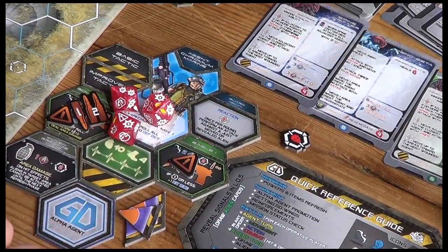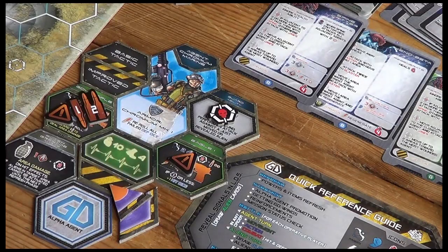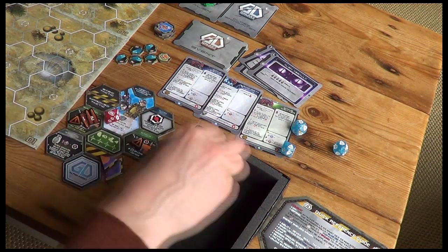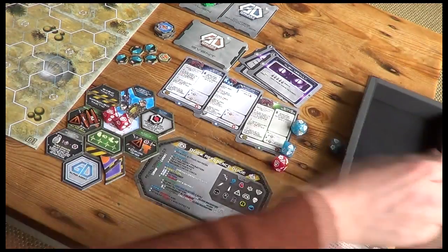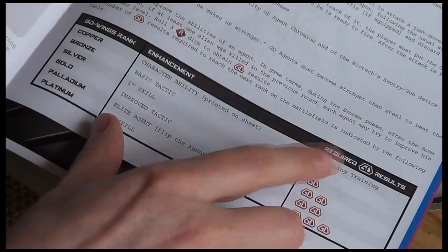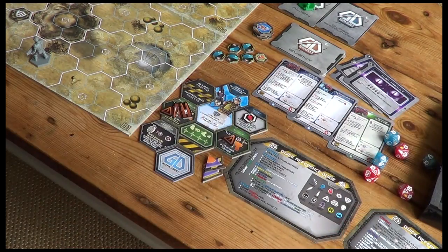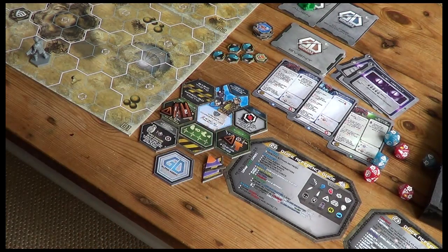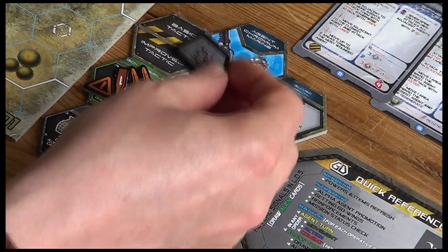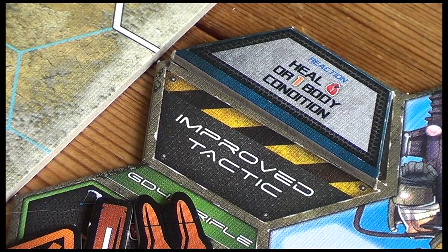We're starting a new turn. I got an alien artifact last time so I get to try an upgrade. Looking for a GD - yes, we got two galaxy defenders! We've gone up a rank. We only needed one to go up to the bronze rank; we can't go up two levels in one go, so we'll have to wait again. Rolling two doesn't mean anything extra, but as a reward we get to choose one basic tactic to add to our marine. I'm going to take this one - it says I can heal one wound or one body condition, which could come in handy.